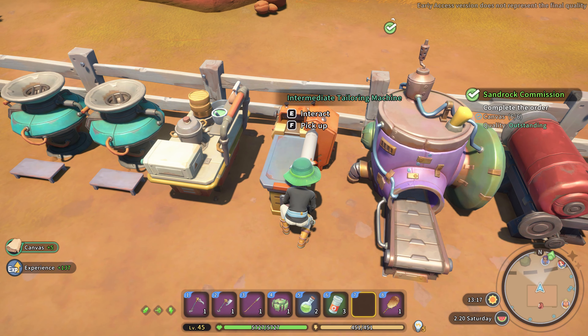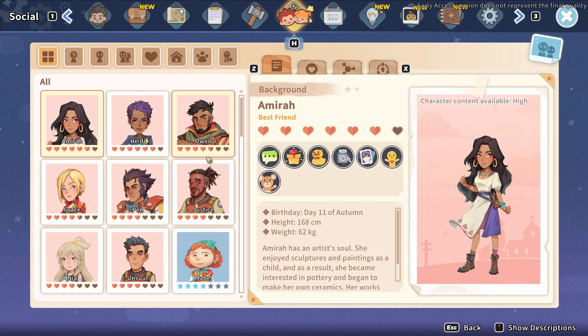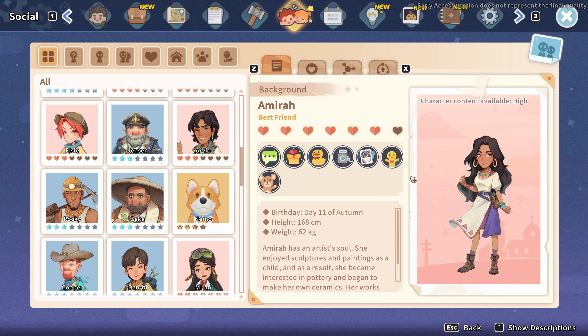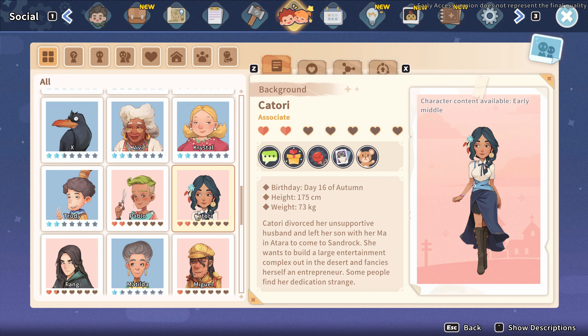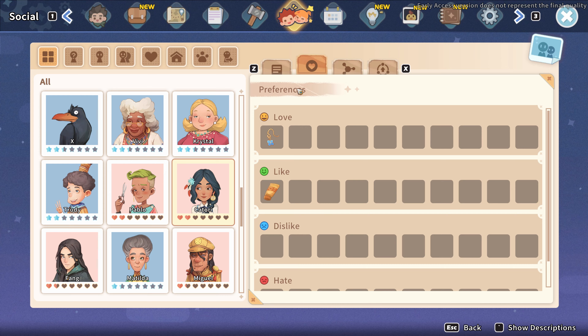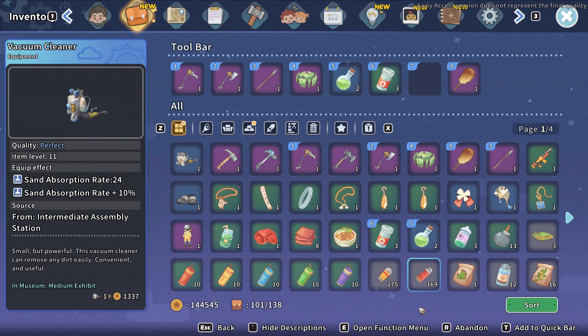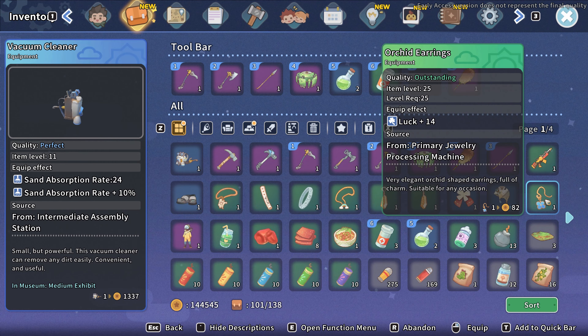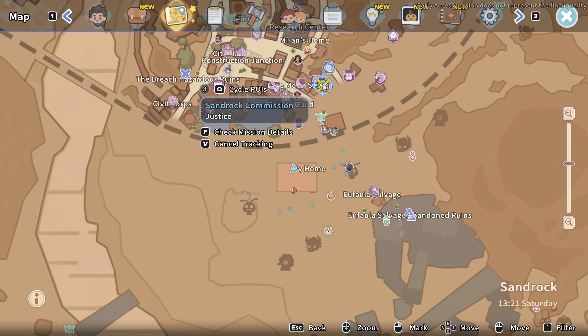Canvases - yeah, let's go ahead and collect those. The other thing I wanted to do in between the updates is get Katori - we're not high enough to take her on dates yet, so I need to give her stuff that she likes, which is Orchid Earrings. Do I have Orchid Earrings in my inventory? Orchid Earrings - we do. Let's go find Katori and go find Justice. Justice is right here. There's Grace.